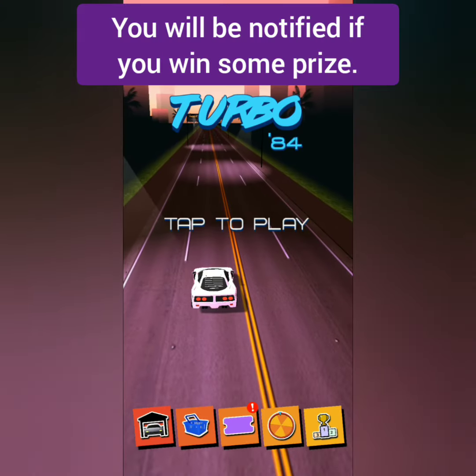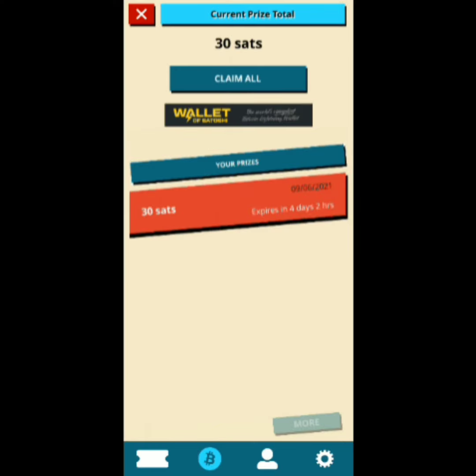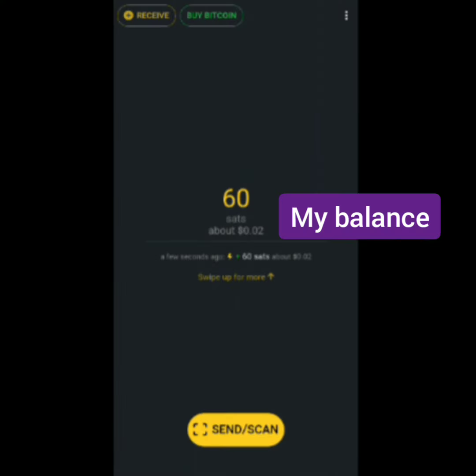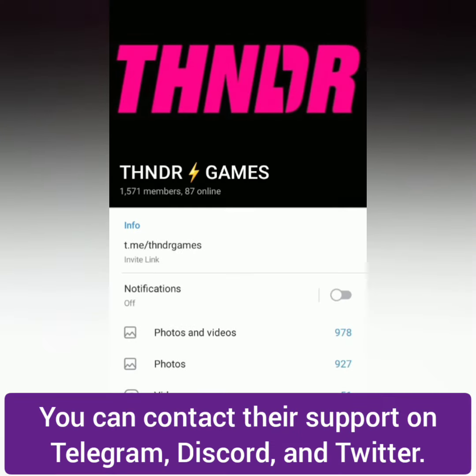After a raffle draw, you will get a notification if you receive a prize. Your tickets will go back to zero, so you have to play again and collect more tickets for the next raffle draw. I got 30 satoshis. It has an expiration, so you have to claim it before it expires. You will be directed to the Wallet of Satoshi, so make sure you're logged in. Click OK for confirmation, wait a few moments, and payment received.